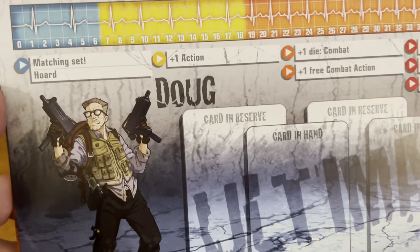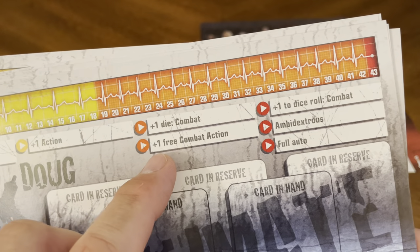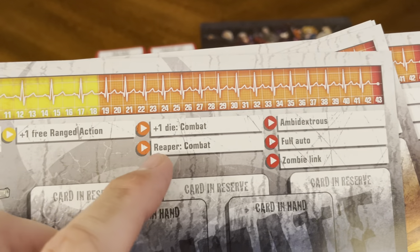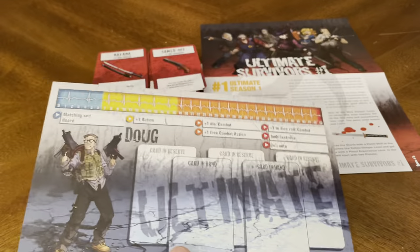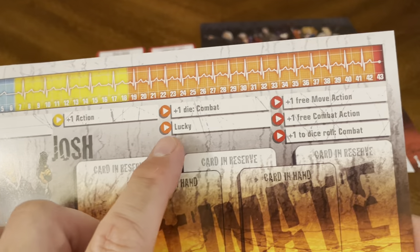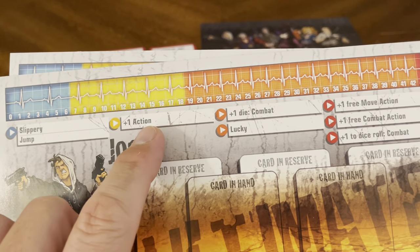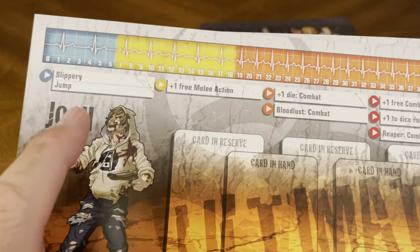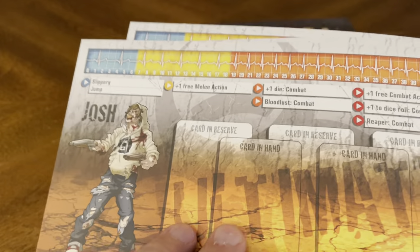We've also got Doug — he's got Hoarding, Matching Set, and Horde, plus one action, plus one combat, plus one free combat action, Ambidextrous, and Full Auto. Flip it over to the Zombicide side: Matching Set, Horde, Reaper, Ambidextrous, Full Auto, and Zombie Link. Then we've got Josh — Slippery, Jump, Lucky, plus one dice roll, plus one free combat, plus one free move action, plus one die in combat, plus one action. His Zombicide side: Slippery, Jump, Melee, Bloodlust, and Reaper.